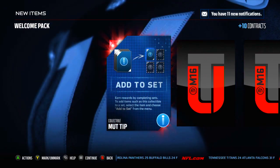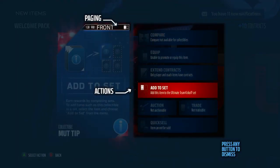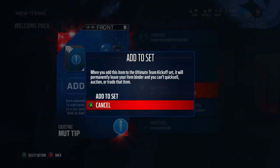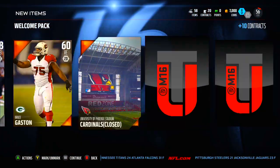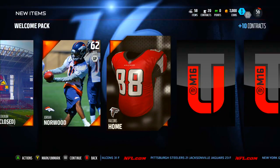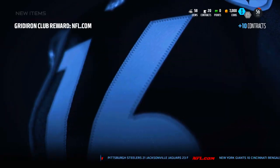We get a collectible MUT tip. You can earn rewards by completing sets — add items such as this collectible to a set. The design is a little bit different from last year but overall very similar. We got a Bryo Franklin, should be a decent defensive tackle. Also got Arizona Stadium — it says closed, so there should be two versions of each stadium. Falcons home, Daquan Bowers, and a Browns offensive playbook.